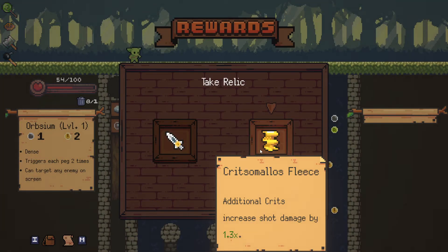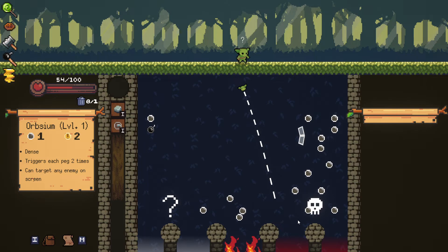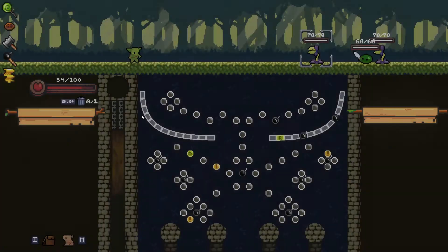Additional crits increase shot damage by 1.3 times - that's awesome. Every shot is a crit below 30% - not bad in general, but I plan on healing hopefully after this. Let's see about that.